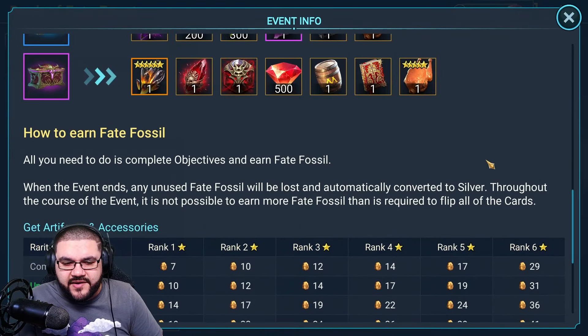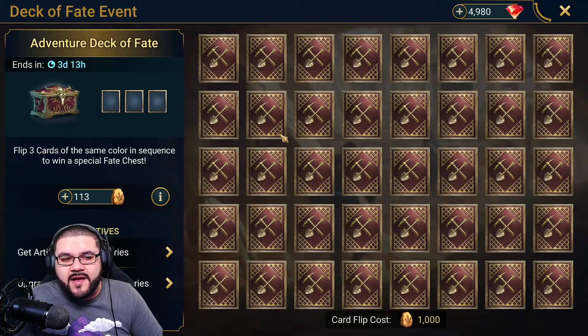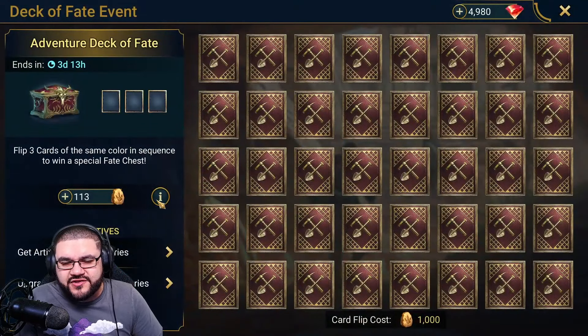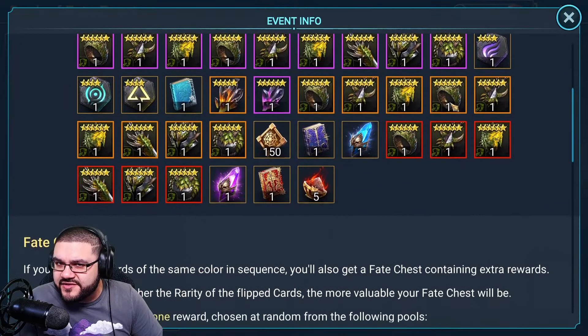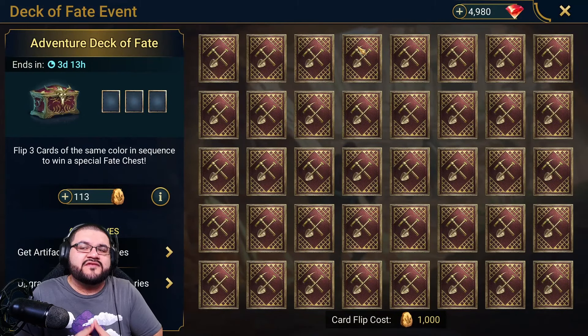Their breakdowns and point costs are very comparable. Getting artifacts at the higher end is not bad, but upgrading them is where the big silver cost is. It's going to require quite a bit of silver to lean toward upgrading artifacts. I'd say play to your account's advantage in terms of resources — this is only really a valuable area to push if you have the resources to do so. Set your expectations accordingly.